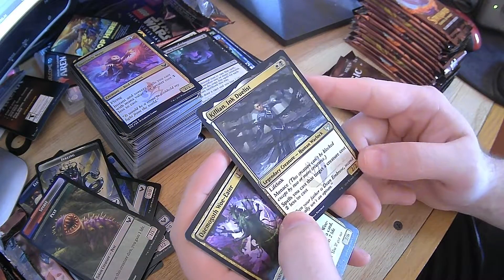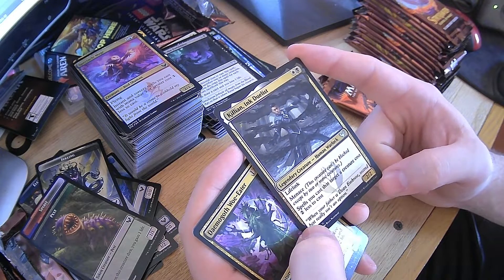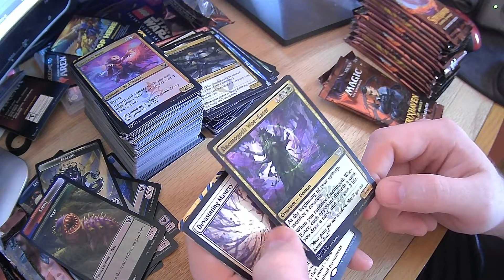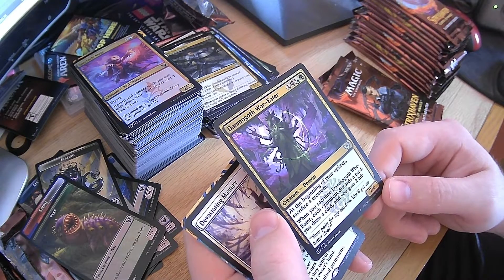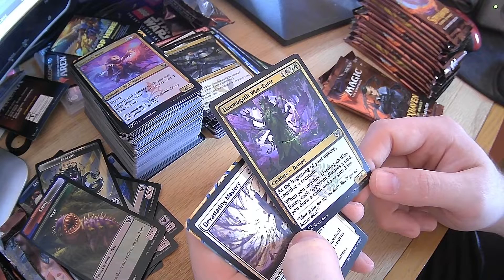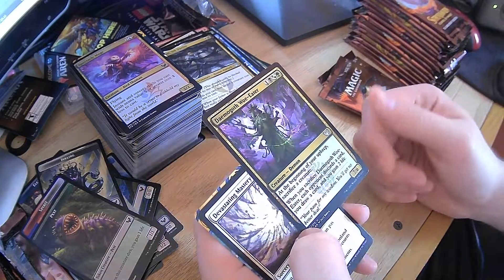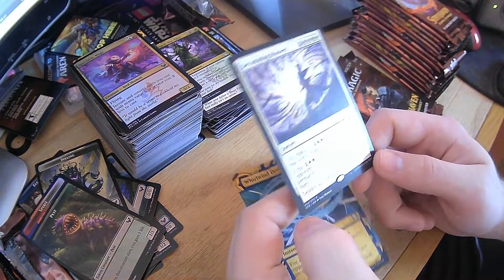Killian, Ink Duelist — lifelink, menace. Spells you cast that target a creature cost two less to cast. Very nice. Damagoth, Woe Eater — sacrifice a creature at the beginning of your upkeep. When you sacrifice this card, each opponent discards a card, you draw a card, and you gain two life. Nice — I could sack pests if I want to, sacrifice him and then good things are happening. Devastating Mastery — destroy all non-land permanents. Or for the less cost, your opponent gets two back to their hand, then all non-land permanents go bye-bye. Whirlwind Denial — for each spell and ability your opponents control, counter it unless its controller pays four. I'd have to look up the rulings on this card, but I could see it being useful — like if they have four cards that whenever you gain life it gets a counter, I'm going to counter all four unless they pay four mana each time. That's actually really powerful.